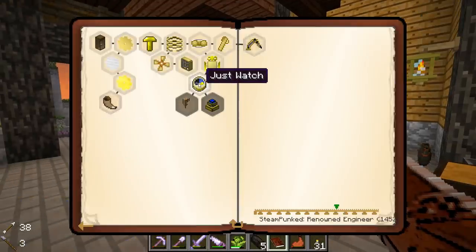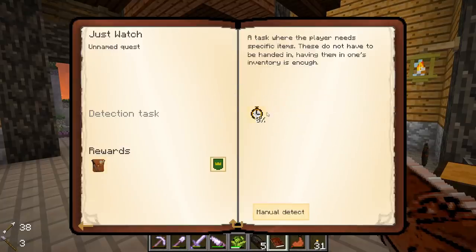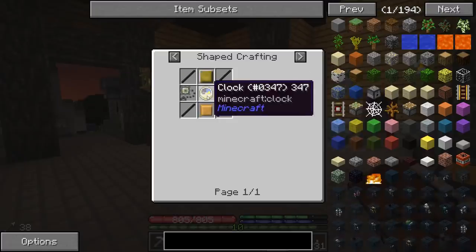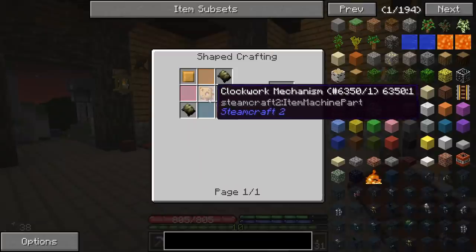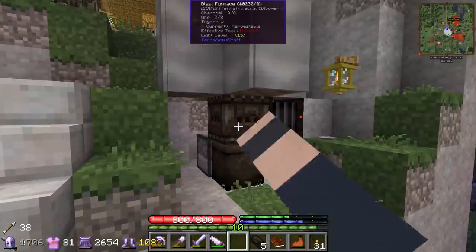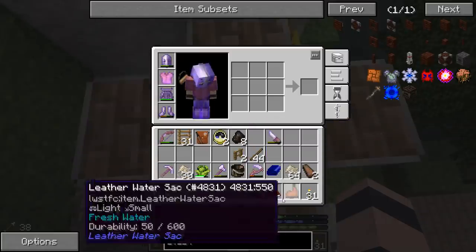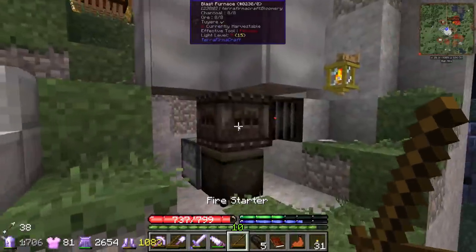We're gonna try to do a crazy quest to finish off this episode. This quest starts off pretty simple - glass panes, brass plates - but then it wants a clockwork mechanism, which is where it gets complicated. Thankfully we've gotten a couple of those off mob drops, saving a huge amount of work. We also need cast iron shafts, which are made from pig iron in a coke oven, and pig iron is the first step of making steel. So we're gonna fire up the blast furnace - we have three ingots already, need eight total - throw in the charcoal, iron, and flux, then light it.